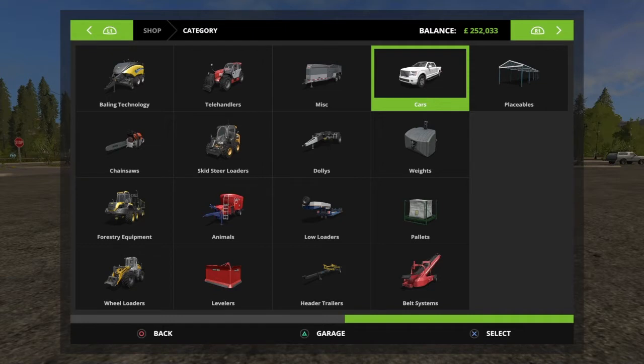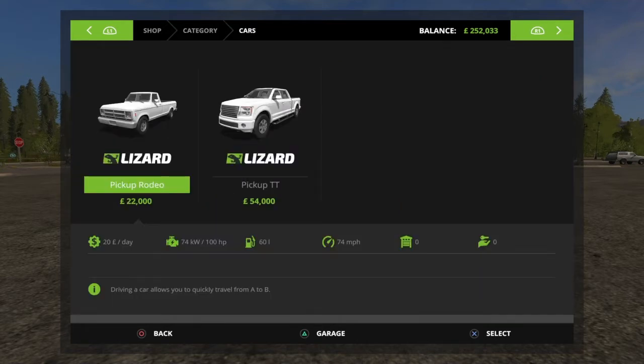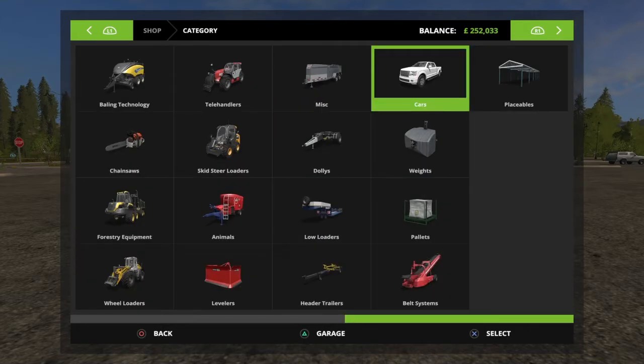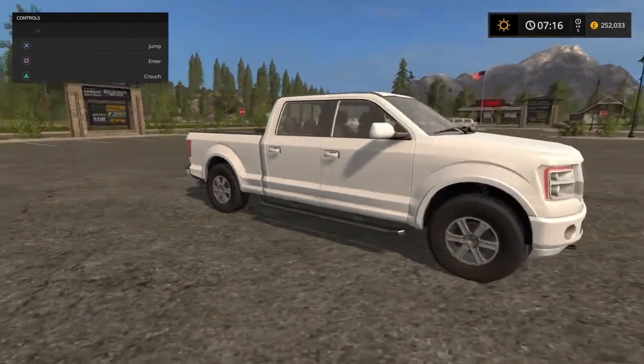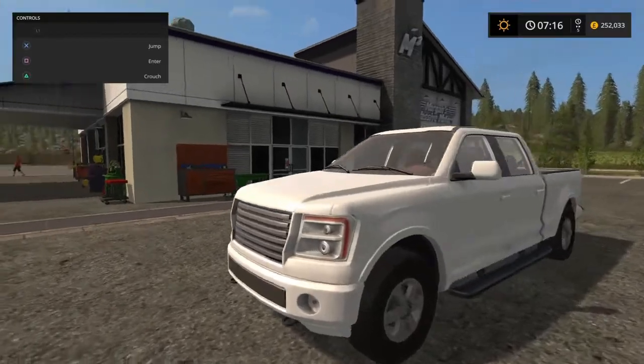I'm going to be looking at the pickup today. We're going to the shop menu, under cars. You've got the Lizard Pickup Rodeo, which is the one you start the game with, and then this Lizard Pickup TT. I'm going to be looking at the Lizard Pickup TT. I'm assuming the options are the same, I'm not too sure, but I'm going to focus on the Pickup TT today, because a lot of people will upgrade. So if you've got the Pickup Rodeo, I may do another one on that at some point. Anyway, I've already purchased it and it is here. I've bought it in white.